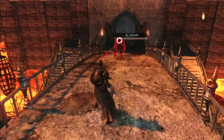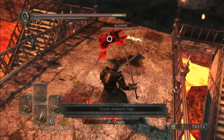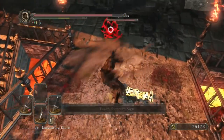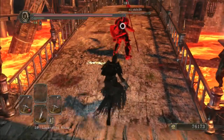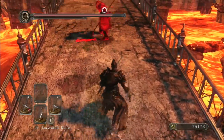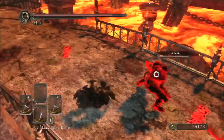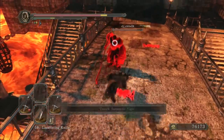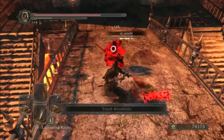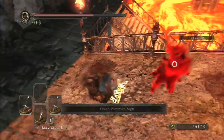Fighting against someone using the scythe — I hardly ever see the scythe. That R2 attack, the stab — it's beautiful. Oftentimes you'll find it hitting people just when they reach the end of their roll. It also has nice reach on it, though I didn't get it that time.